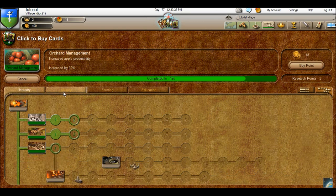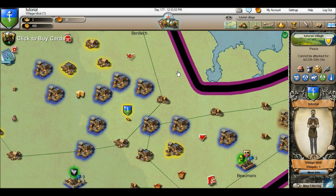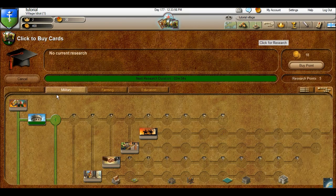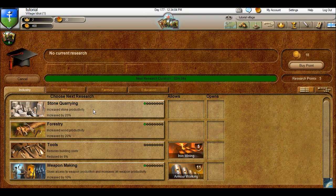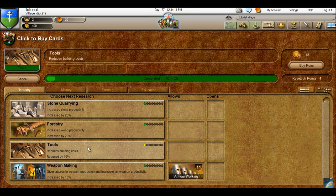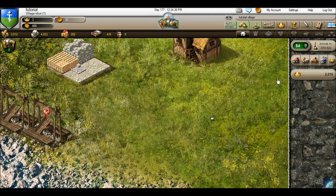I have one level into stone and forestry, but I'm going to scratch those and go right to tools. Another moderator by the name of Grand Emperor Kurtz says the best thing to max out first is tools. At first I didn't see the point, but after starting out on a few different worlds I can see where it comes in — you save a lot of resources by maxing your tools right away.